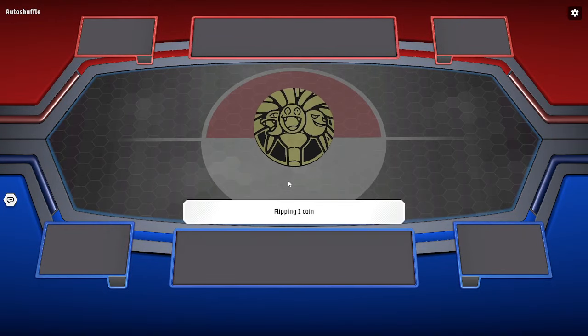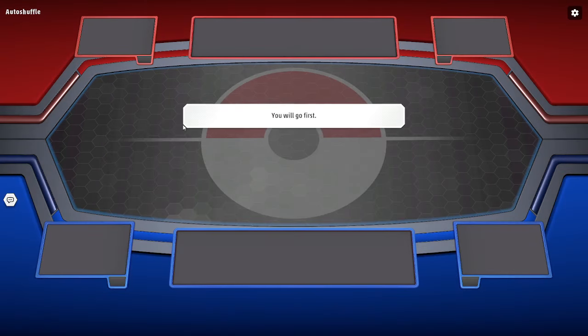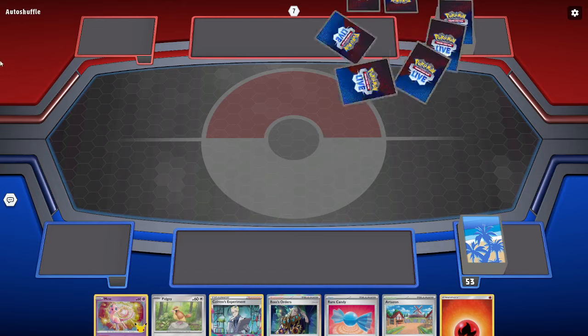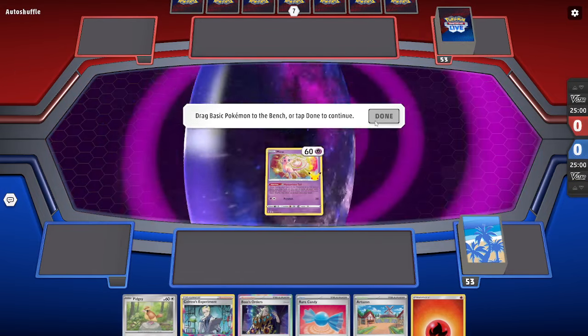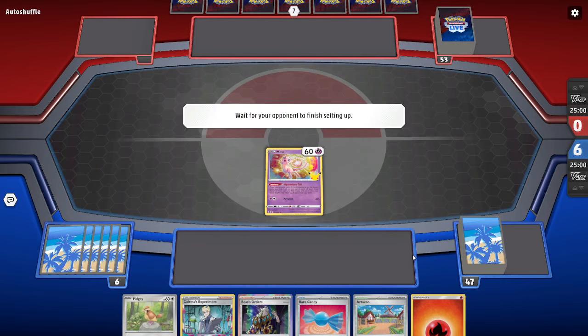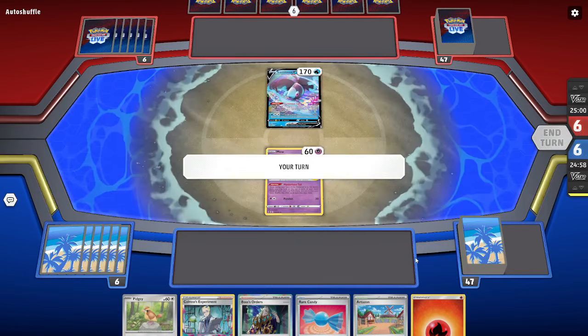Alright, choosing heads, I win and go first — obviously you want to go first with an evolution Stage 2 deck. What I'm finding with this deck: do I get Pidgeot EX evolved turn two? If I get it evolved turn two, I win; if I don't, I lose. I've been running into problems getting Pidgeot evolved, sometimes making misplays. I am getting better at the deck — it does need some practice, which is fine.